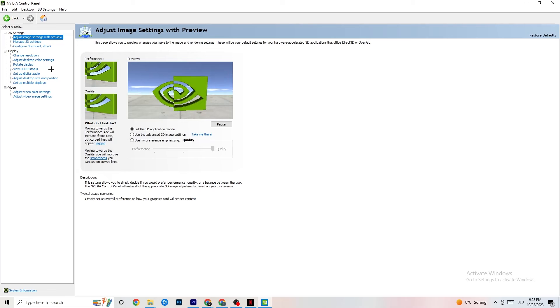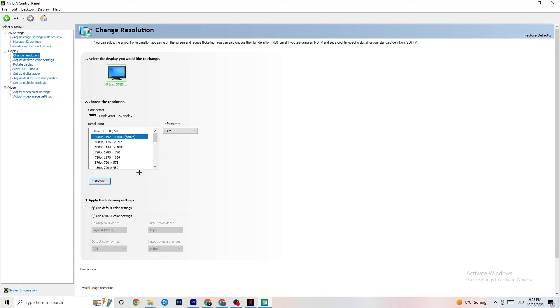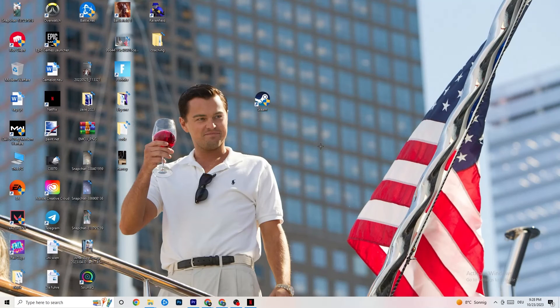Also in NVIDIA Control Panel, go to Display, then Change Resolution. Same as before — make sure your monitor is using the same resolution as your in-game resolution. If your game is running at 1920 by 1080, set this to 1920 by 1080 as well. Once finished, you can close NVIDIA Control Panel.